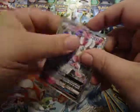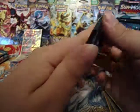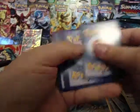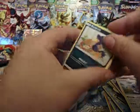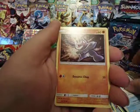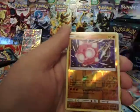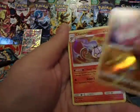I brought out the Guardians Rising sleeves for this box. Wow, I'm about pulled from the box! Ha ha. Pack six: Murkrow, Alolan Sandshrew, Machop, Chansey, Snorunt, Vanillish, Alolan Marowak, Mareanie, Reverse Minior — I needed that — and a Chandelure Holo. Cool! Three packs left.